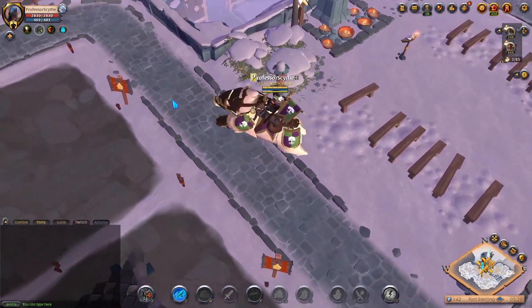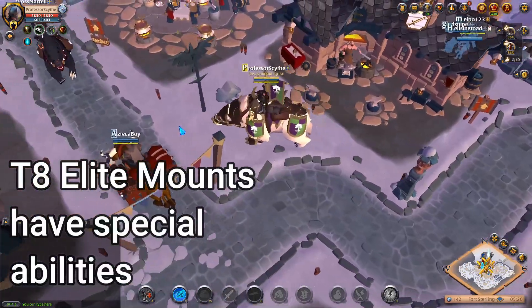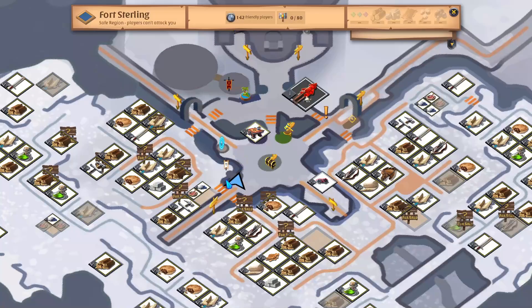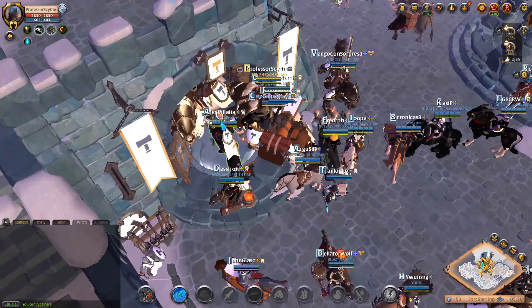I also brought my faction elite mount — each mount does have special abilities. The Tier 8 mounts have special abilities in faction warfare so you can bring them out in yellow zones to benefit people that are doing them. We're going to go up to the faction enlistment NPC.